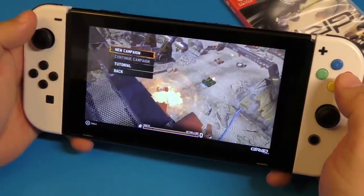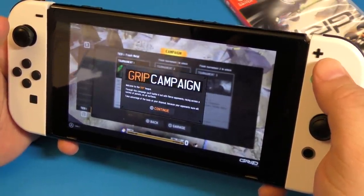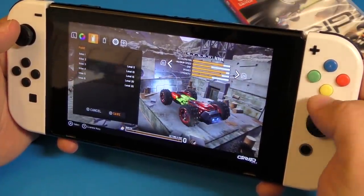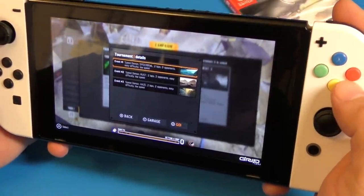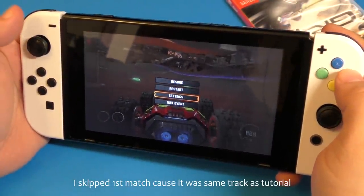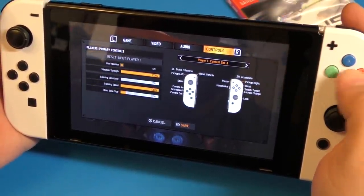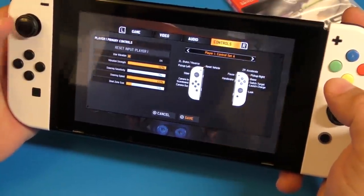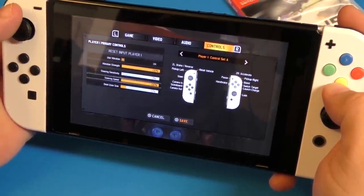Let's go ahead and do Campaign — we'll try a new campaign. It says 'GRIP Campaign — welcome to your battle with forward forces racing.' You've got a Tournament, My Garage which we already visited, and you can customize your vehicle and choose an event. Before we keep going, let me check the controls: pick up left, pick up right, boost, switch targets, handbrake, launch charge, boost, camera in/out, scoreboard, brake, reverse, and accelerate.